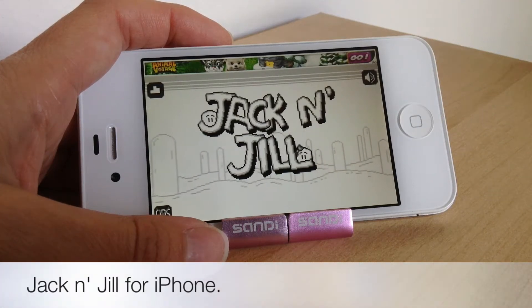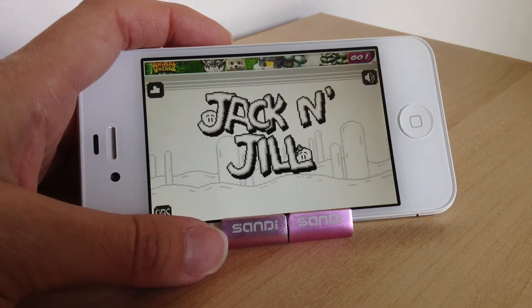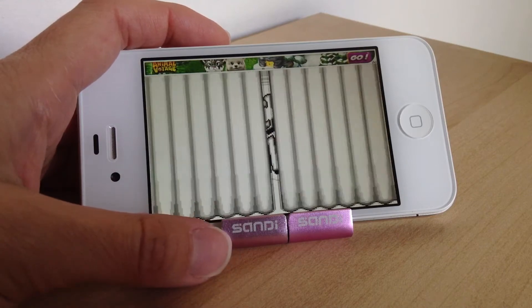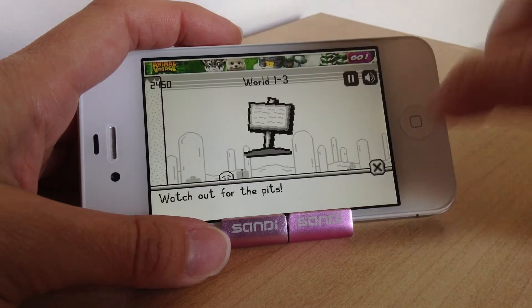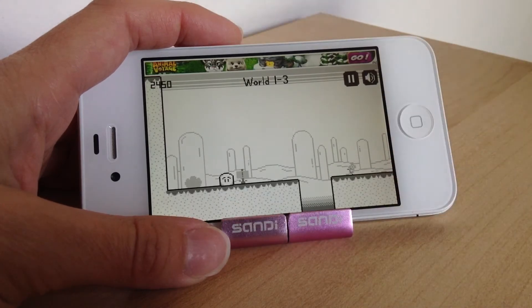Welcome to today's video. We're going to be looking at a game called Jack and Jill. This is a one-button controlled platformer game and you've basically got to help Jack get from one side of the platform to the other and save his little friend Jill.